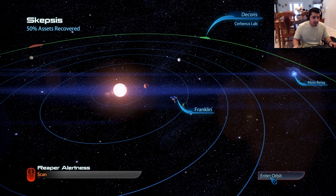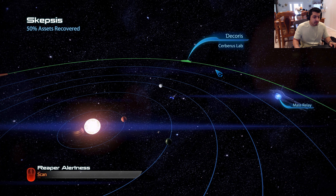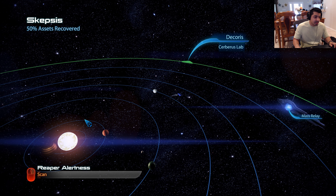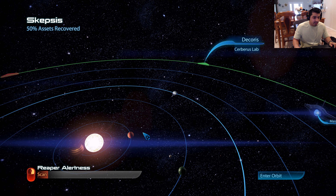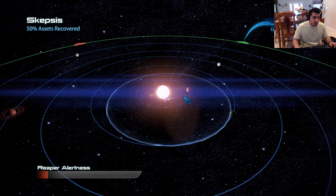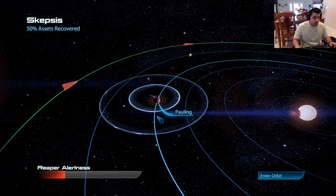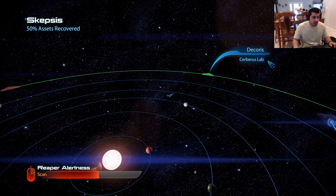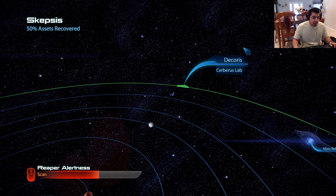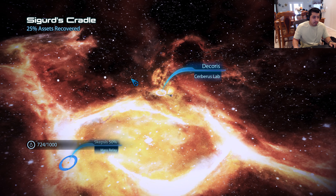What is this? Franklin. Leave orbit. So, Reaper alertness — okay, so I can only scan a certain amount of times until the Reapers come into the system. That's fine. Those scans didn't give me anything. Let's scan these — nothing. Yeah, let's get out of here. I don't want to alert the Reapers any more. We do have one last planet to check. Let's go to the server system. Oh, our fuel — we do have to refuel every now and then. That's interesting.